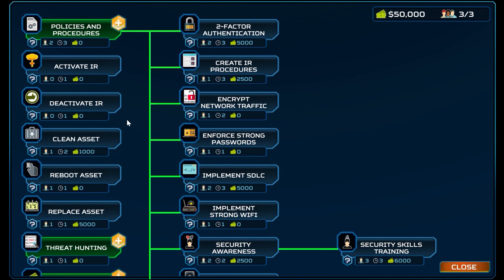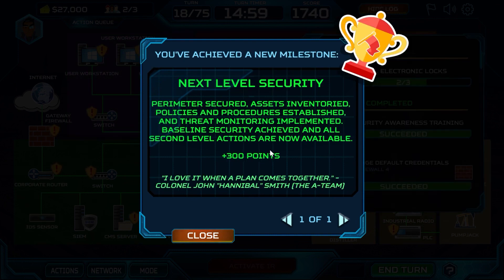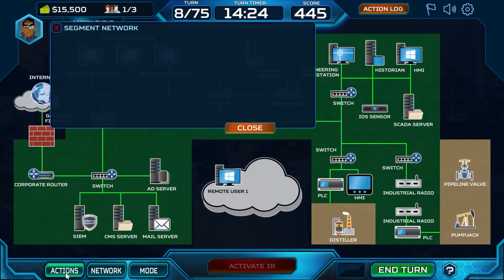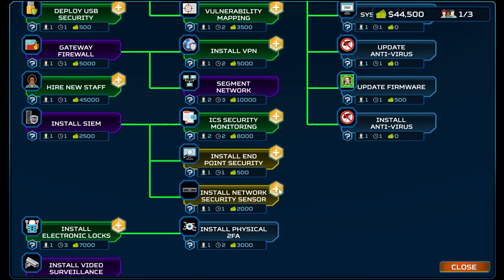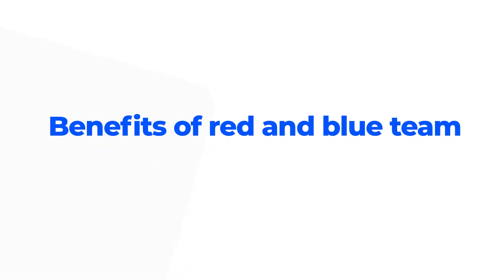How does the blue team work? First, they gather information and documents related to the assets that need to be protected and conduct a risk assessment. Then the team hardens security by placing security controls, implementing security policies, and educating the organization's employees. Monitoring tools are placed to monitor and log any unusual activities. The blue team also performs DNS audits, scans the internal network for vulnerabilities, and captures network traffic to detect anomalies. They are also involved in installation and configuration of firewalls, antivirus programs, and developing and implementing incident response plans.